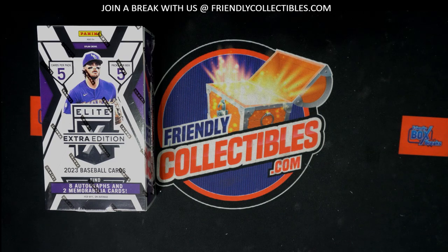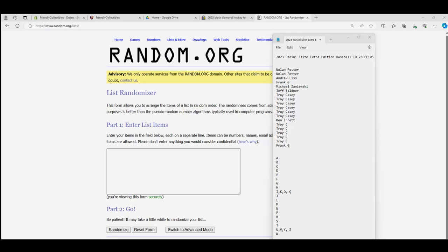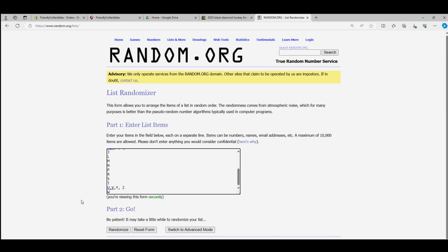Here we go. I'm gonna go over here to our randomizer and let's do it. So we got our last name letters we're gonna do first. We're gonna go through seven times at random. Good luck.